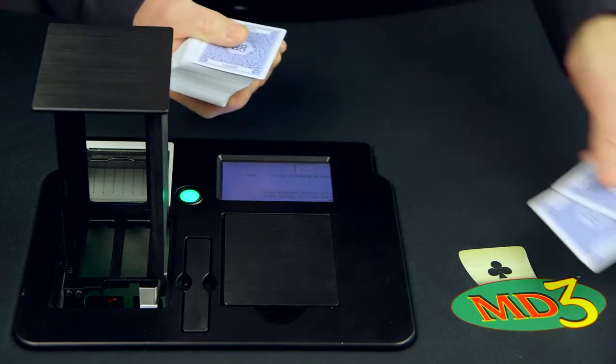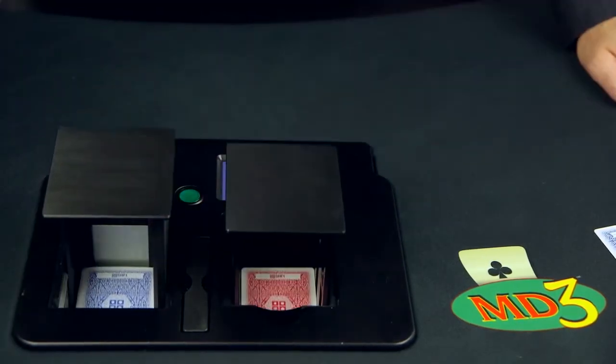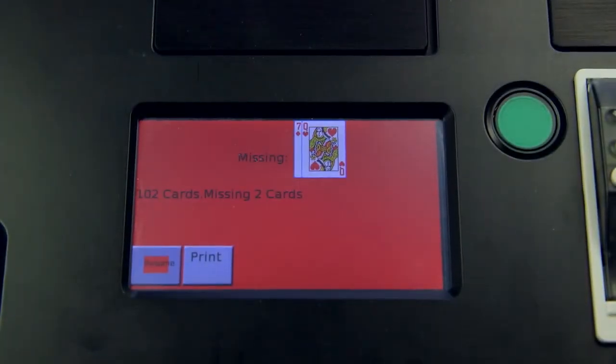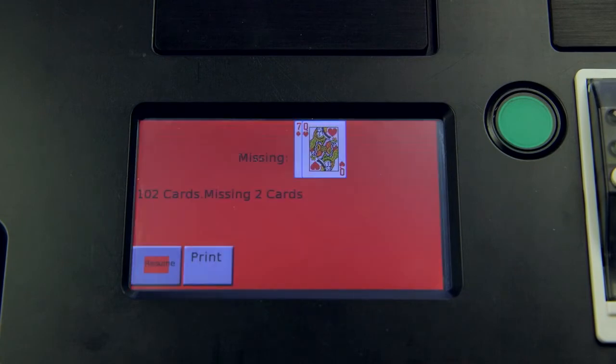The MD3, using our card recognition system, can identify missing cards, extra cards, or unknown cards. Once the shuffling process is complete, the unit will alert the user if an error has occurred and will show any missing cards.